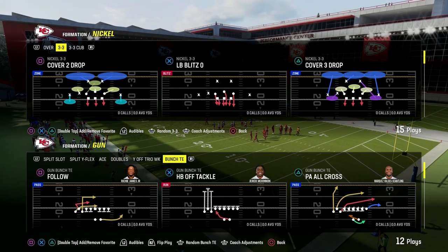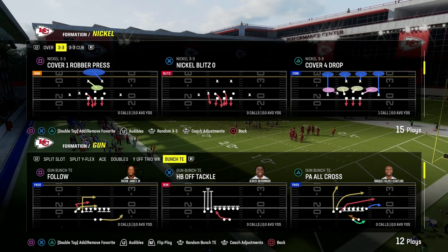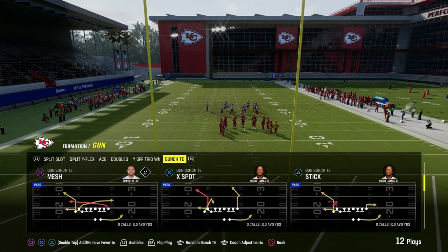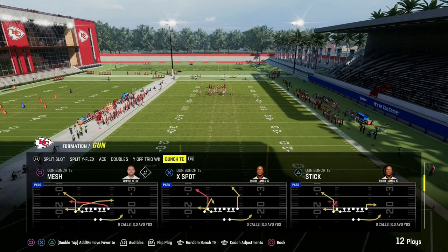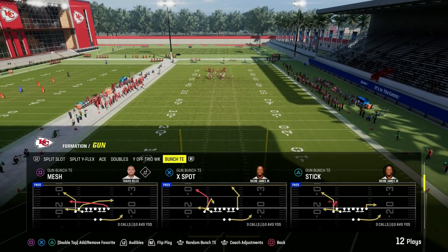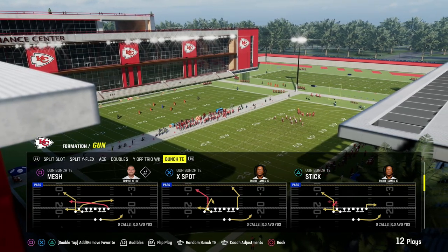Bunch tight end is back in Madden 24. I think this is one of the best offenses in the game this year. If you want to get my entire bunch tight end offensive ebook, I just dropped it for my patron members over at patreon.com slash Cody Ballard. You can sign up for just 10 bucks and it will get you access to all of our Madden offensive and defensive ebooks.